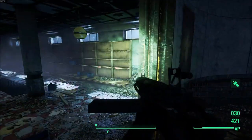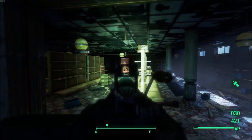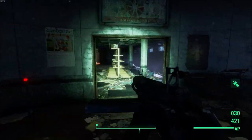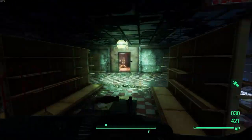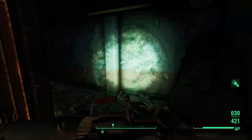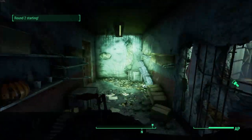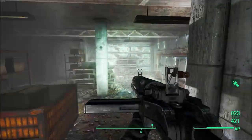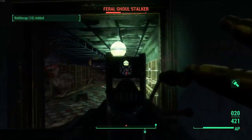What really bothers me about this gun is that it looks a lot more like a World War 1 water cooled LMG. So what exactly is an assault rifle? It's any gun that uses an intermediate rifle cartridge, is select fire, and uses a detachable magazine. And from what I can tell, the vanilla assault rifle in Fallout 4 definitely fits the bill. So it technically is an assault rifle, but it just doesn't look the part.